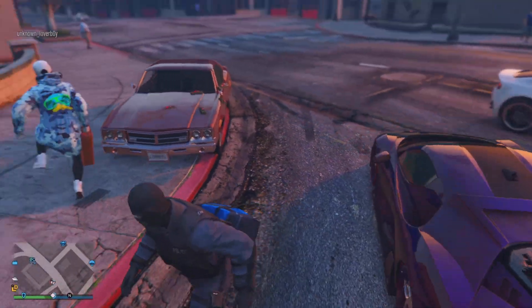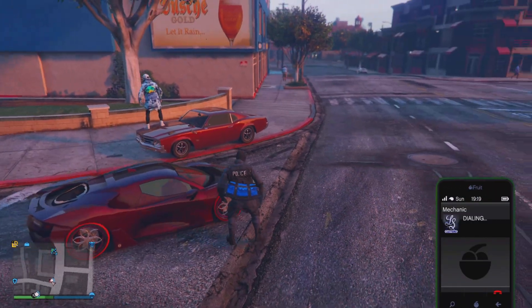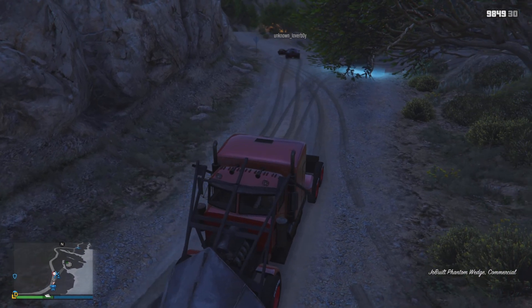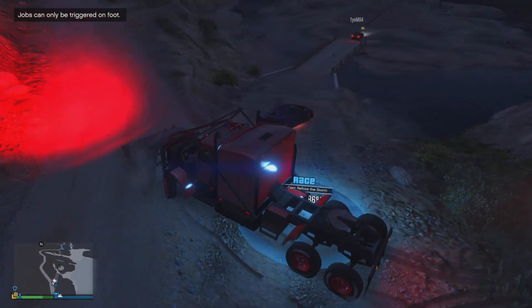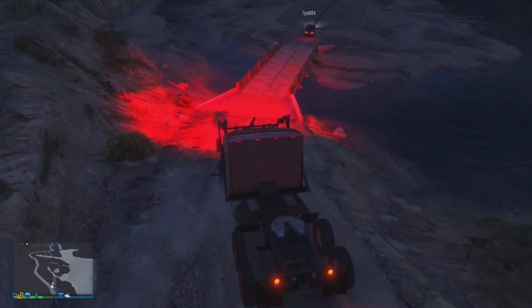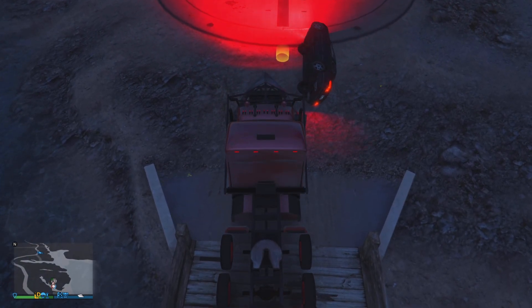The person giving the car doesn't really have to do the sticky bombs, but you can if you want to. The friend who is glitched out can do it — destroy the vehicle. After you put the sticky bombs, you need to go to the facility. You need a Phantom Wedge or whatever you can use — a bulldozer, it doesn't matter. Use whatever facility is nearby. For me, I'm using the Phantom Wedge.